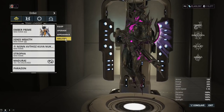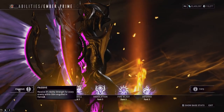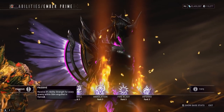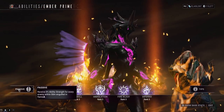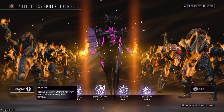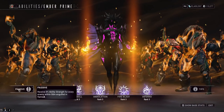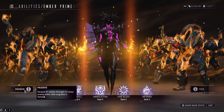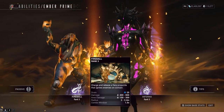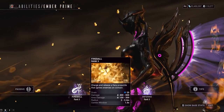With Ember, we'll go over her abilities briefly, talk about the build, and some Helminth stuff — I'm probably just going to Helminth her first ability. Ember's passive gives five percent increased ability strength for every enemy on fire within 50 meters. Since the Ignis Wraith is a flamethrower, enemies around you should all be on fire. Her first ability, Fireball, lets you throw a fireball at enemies. Hold the button to create a fire patch on the ground, and keep casting to stack increased damage — it's like a combo window.